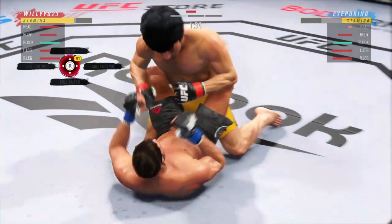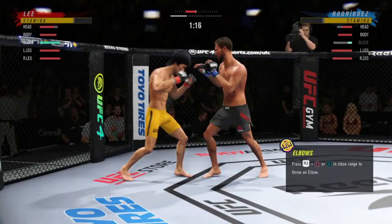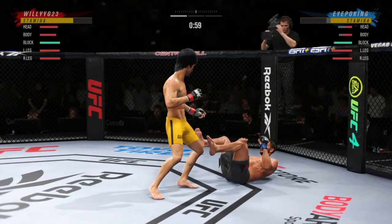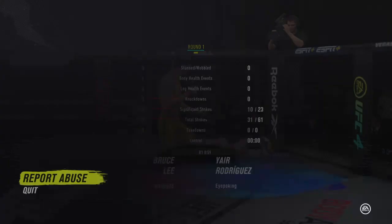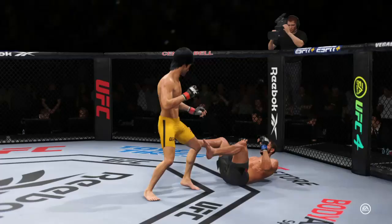That's a deadly counter and we're going for the finish — this is ranked. Okay, let's get up. I didn't want to be on the ground with Bruce even if I'm in top control. We're just flying on this dude and he quits — I count that as a W. GG, that's our first win, we'll take it.